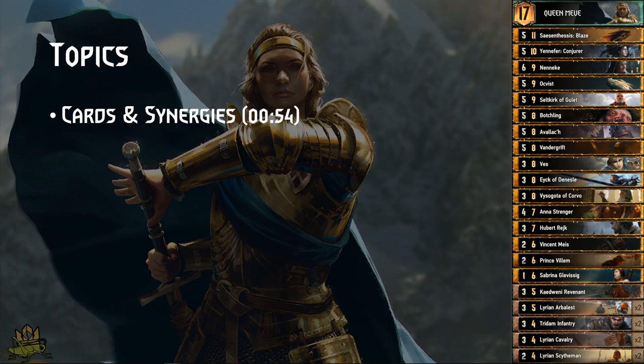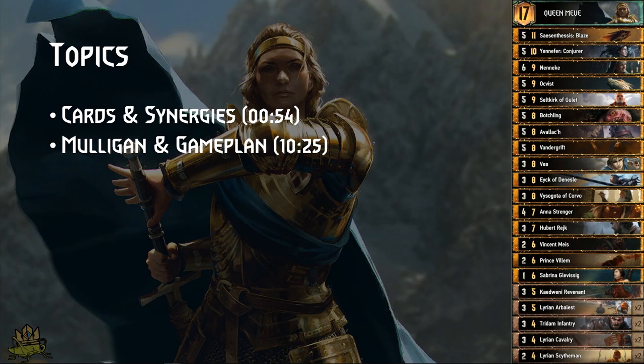We start, as always, with the cards and the synergies within the deck. Then we're looking at the general game plan and how you would like to approach the mulligan, and then we're going to look at an example match.